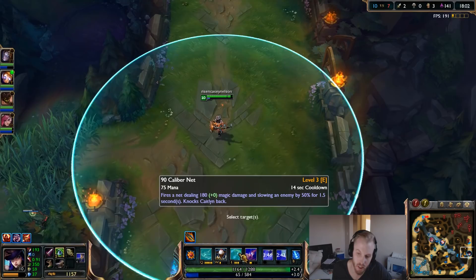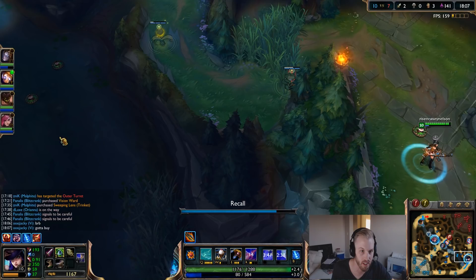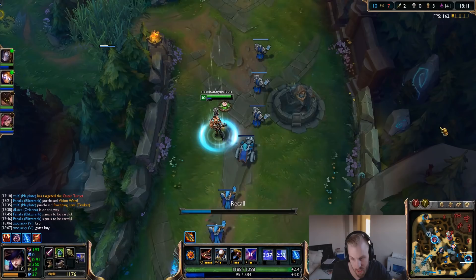One thing you can do with your net that's really nice is you can escape over walls and ledges. You can net here, or if you're in the dragon pit or baron pit, you can net out.